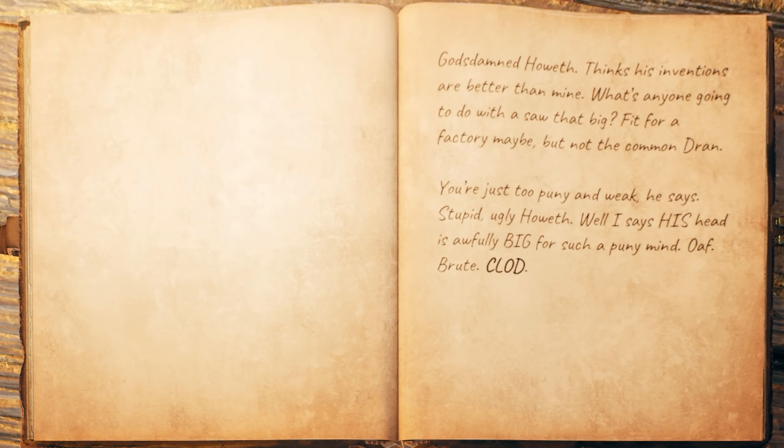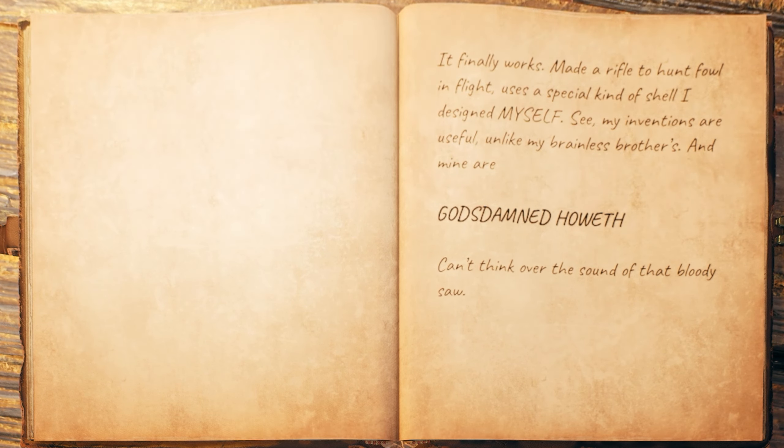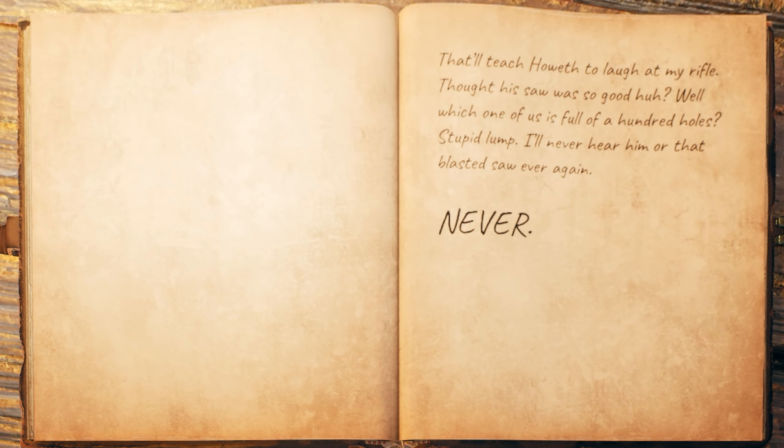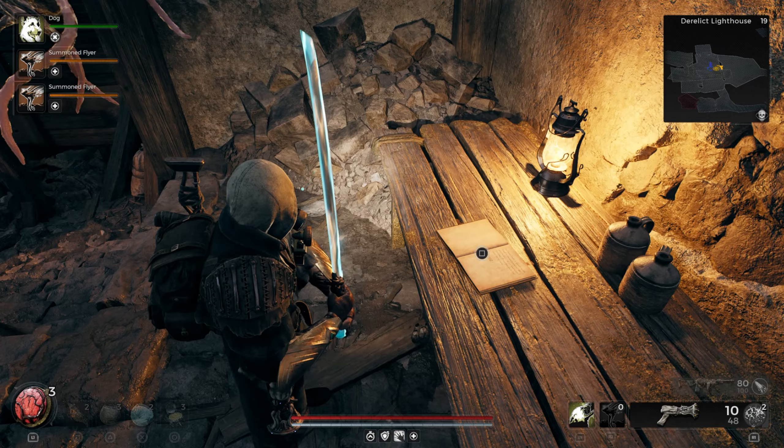God's damned Howarth. Thinks his inventions are better than mine. What's anyone going to do with a sword that big? Fit for a factory maybe, but not the common Dran — you're just too puny and weak, he says. Stupid, ugly Howarth — I say his head is awfully big for such a puny mind. My man was very passionate. It finally works — made a rifle to hunt fowl in flight. Used a special kind of shell I designed myself. My inventions are useful, unlike my brainless brothers. God's damned Howarth, can't think over the sound of that bloody saw. That'll teach Howarth to laugh at my rifle — which one of us is full of a hundred holes, stupid lump? I'll never hear him or that blasted saw ever again.